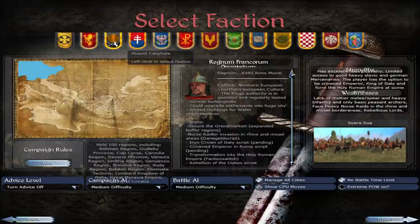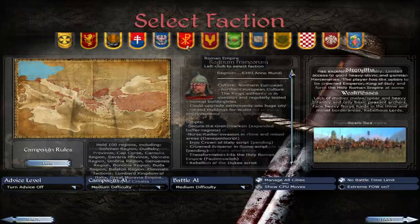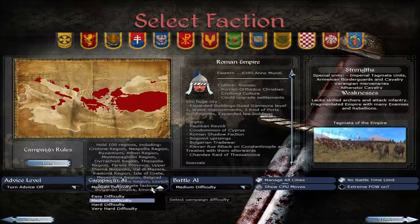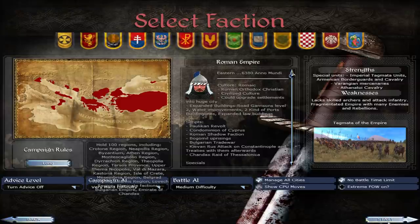Let's show off some gameplay here. The Byzantines would be cool because that'll give us a look at quite a bit of the map. I might just go with the Byzantines for this one, just to show off the campaign and perhaps some of the scripts.